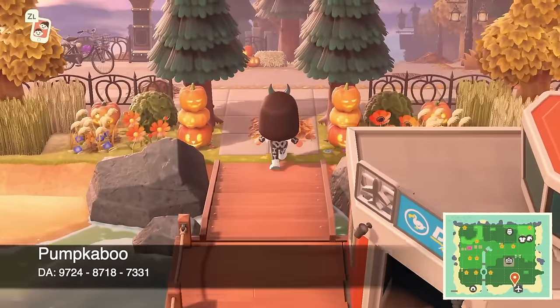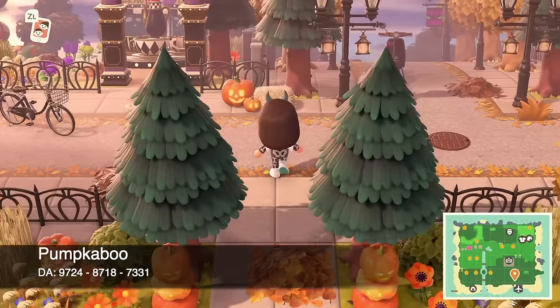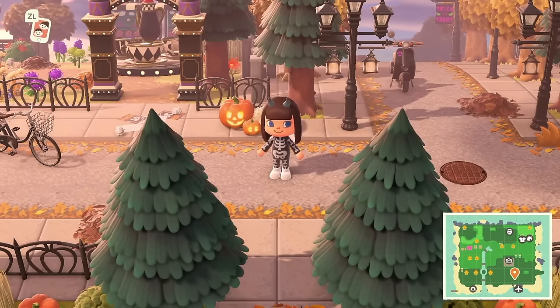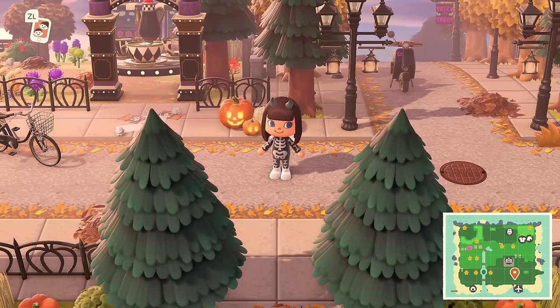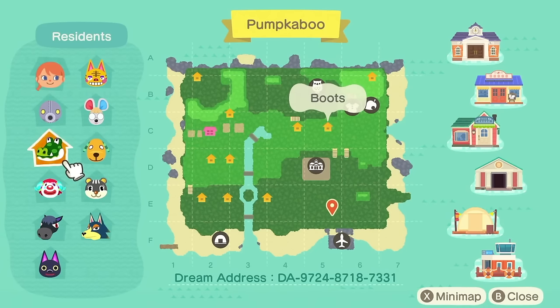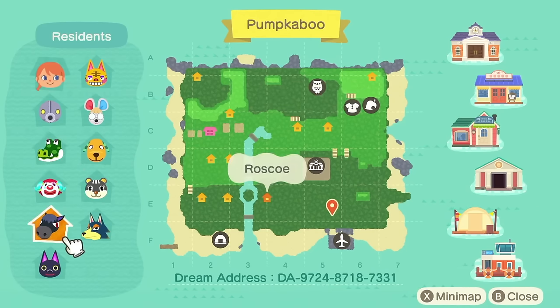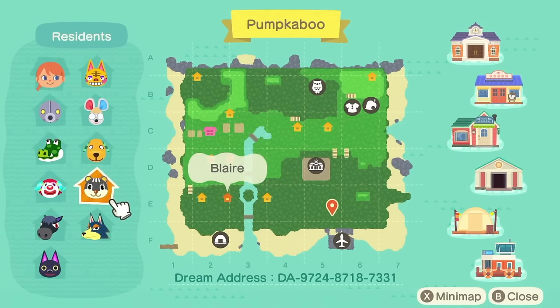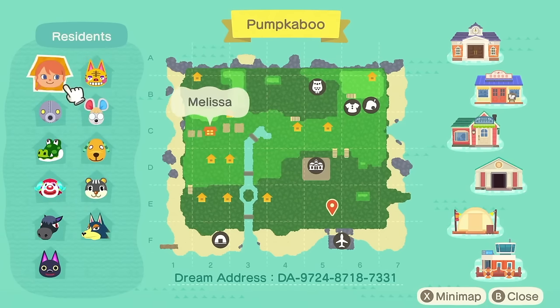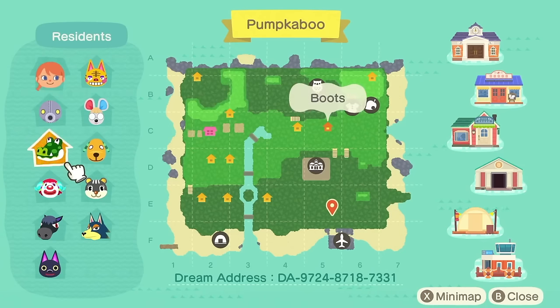At number 13 we have my island Pumpkaboo — this is probably going to shock some of you since this is a Halloween island I did last year. Here is the map of Pumpkaboo with the dream address along the bottom. My villagers are Seth Labot, my favorite villager of all time, Boots, Pietro, Roscoe, Kiki, Wolfgang, Blair, Biscuit, Petri, and Tabby. Favorite villager — it is Boots. It will always be Boots.